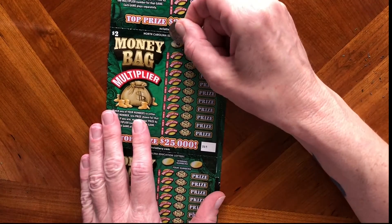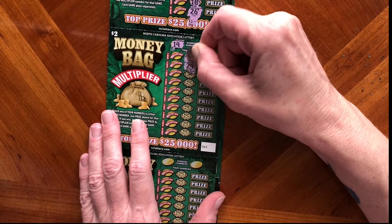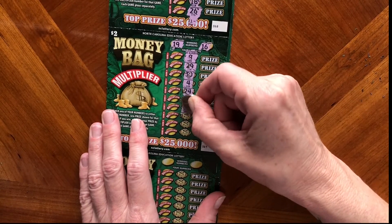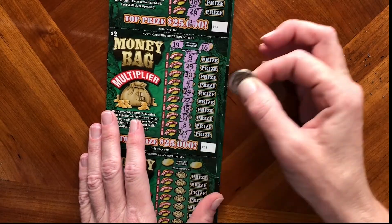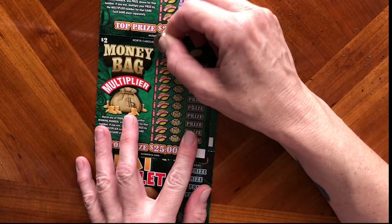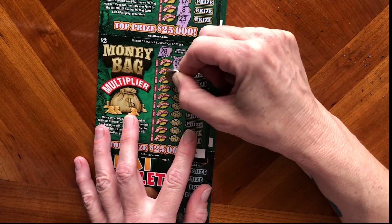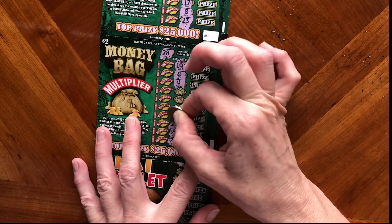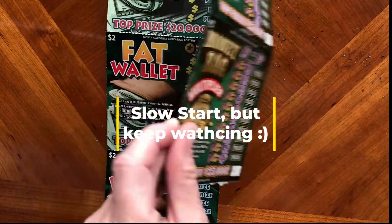Ticket number 69: winning numbers 19 and 16. Scratching through — 29, 30, 24, 22, 15, 8, 23 — nothing on that ticket. Switching it up on the next one: 26, 29, 20, 25, 17, 13, 16, and a 4. Nothing there either, folks.